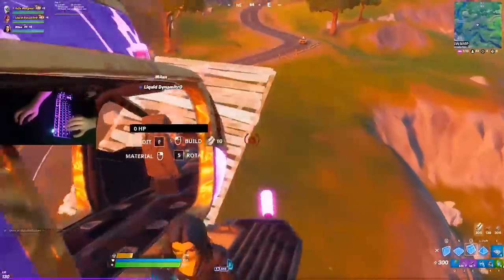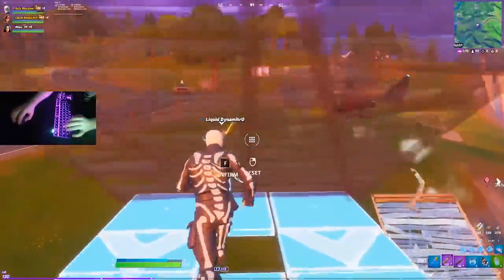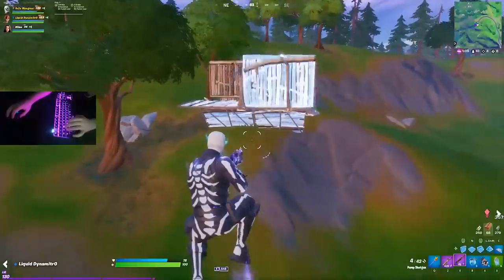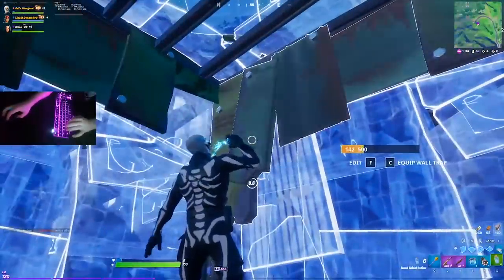The reason this is so good is because when you use the bounce pad, a lot of the time opponents can't hear you. The audio isn't very good when you're using bounce pads, so they often don't know where you're flying up to. If you were to build up, they'd hear exactly where you're coming from — but instead you crash pad up and surprise them to take a shot. Obviously you don't want to do this if they're already looking at you and know where you are.